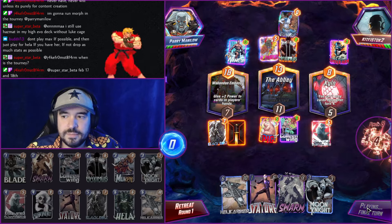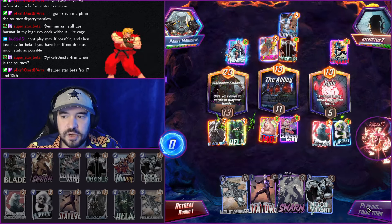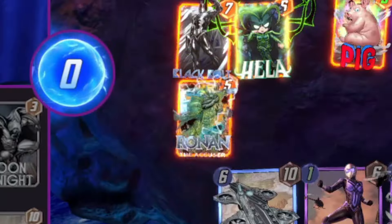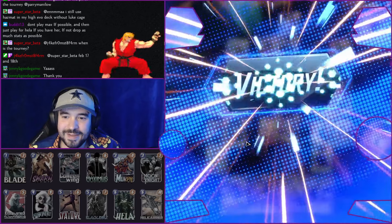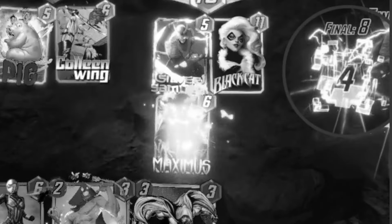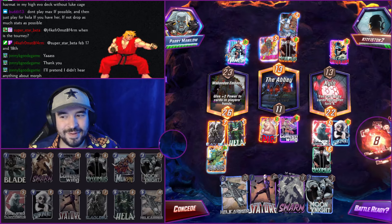Double Ms. Marvel. Pretty strong play. We're gonna need some good luck here. That does that. Morph hits... Ronin! Okay. And we got it. Wow, look at that! No way! Hey! The Morph hits their Ronin, then Maximus comes back and boosts him up to win left. That's crazy.